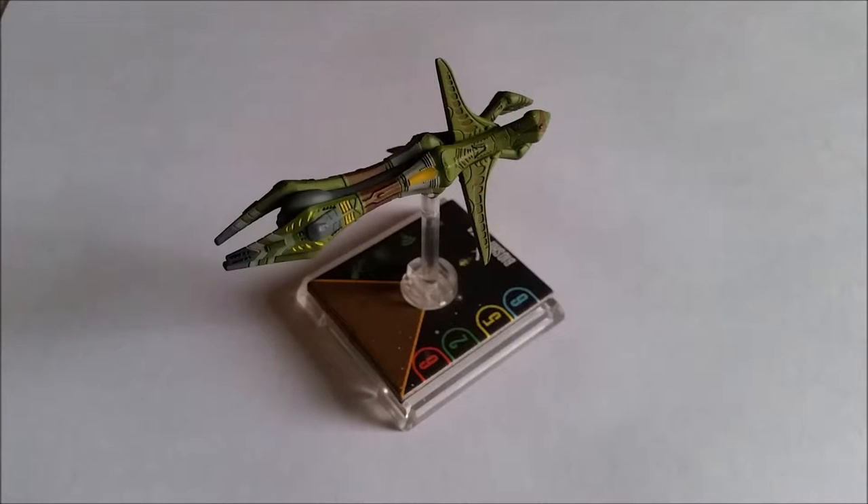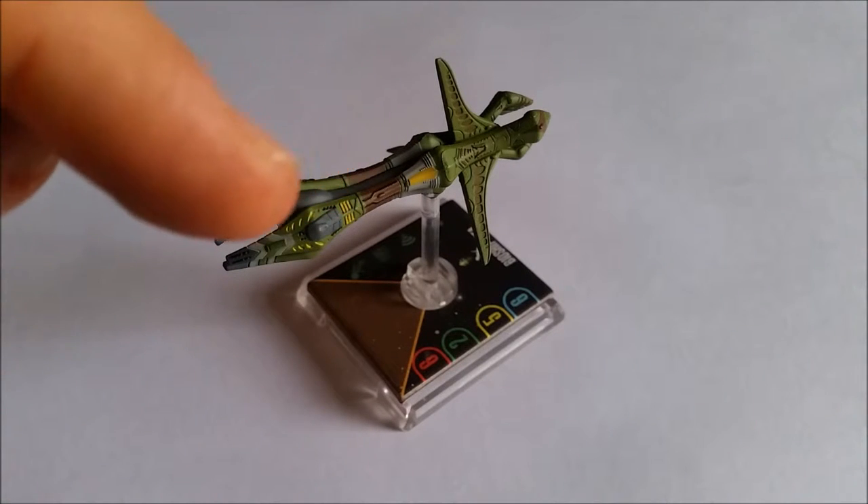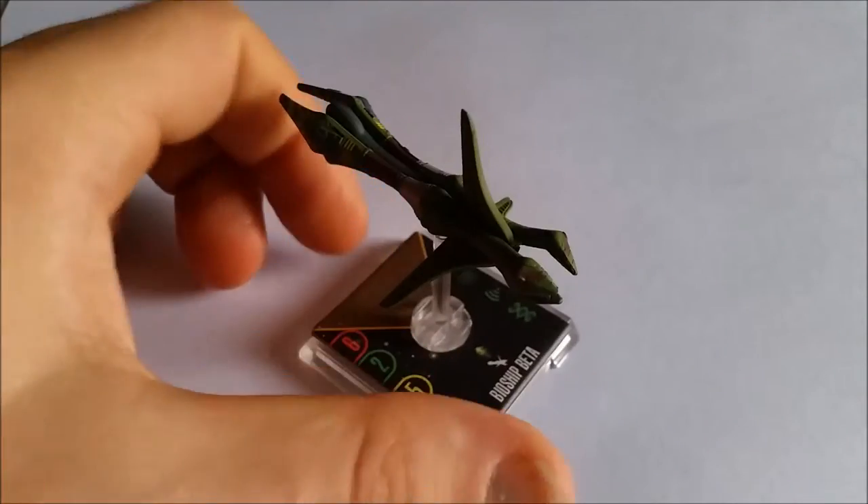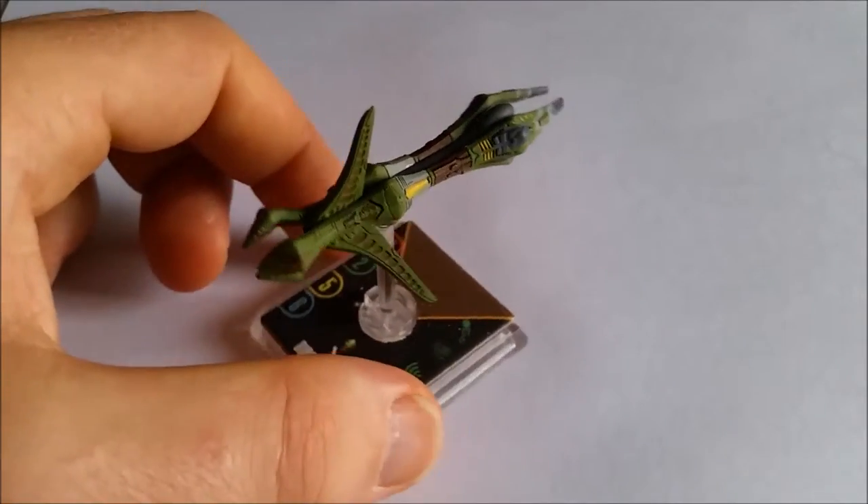Hi guys, here we are — it's the second ship in Wave 18 of Attack Wing, and as I said last time, it's going to be the Bioship Beta. I think this looks absolutely stunning as a model; I think they've done a really nice job. It's a shame that it's in completely the wrong colour scheme — it should be kind of an orangey, more organic thing. It actually reminds me of ships off Babylon 5, but I really like what they've done. Just some of the detail on the surface here is really nice. It's just a real shame that she's in the wrong colour scheme.